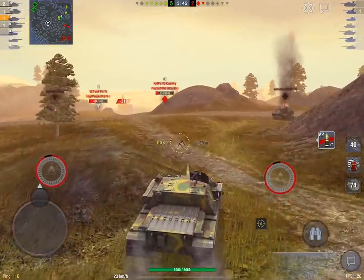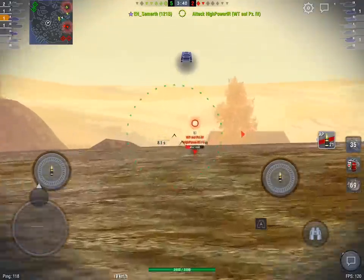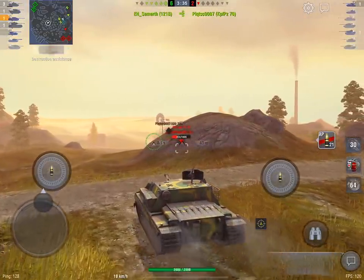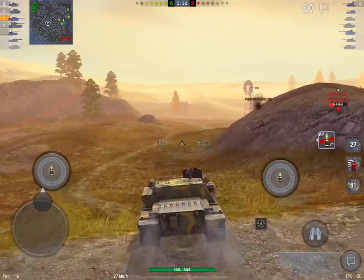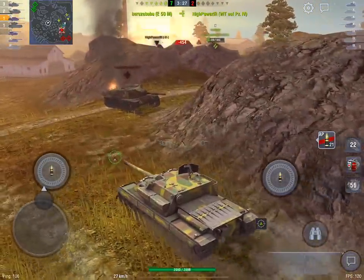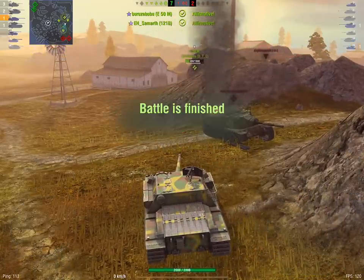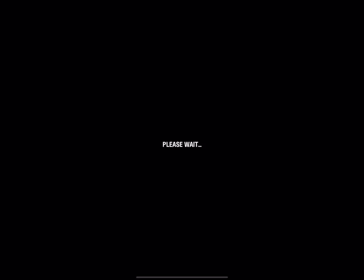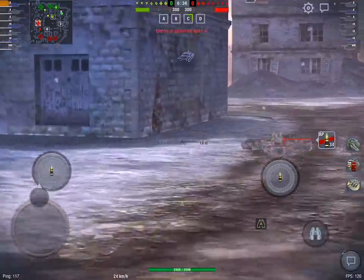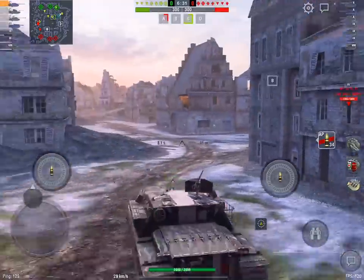That's not a huge DPM difference for this much armor, but what the Tortoise does really well is it gets 20 degrees of gun traverse either side, which lets it post up hard. If the Badger had 20 degrees of gun traverse on top of 10 degrees of gun depression, it would be stupid — too easy to deal with incoming mediums. I really haven't got the knack yet of tracking medium tanks. You've got enough DPM if they're coming from far enough away to get a couple of shots in, but if they get to your sides, it's goodnight nurse.